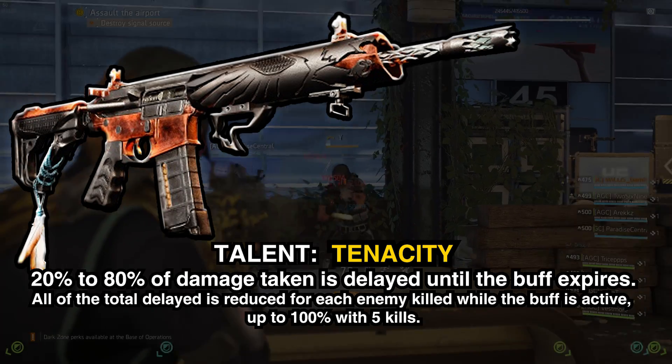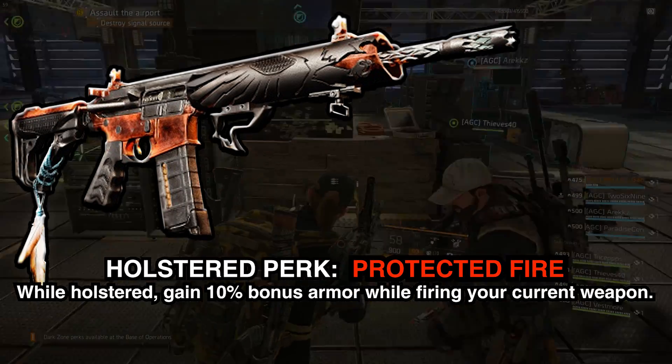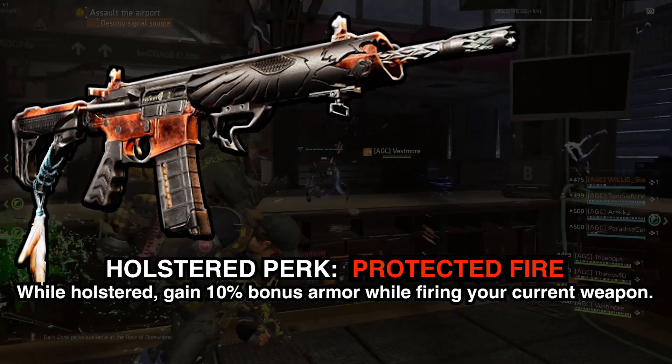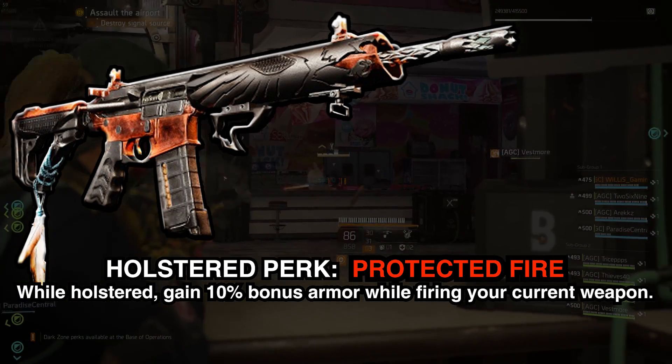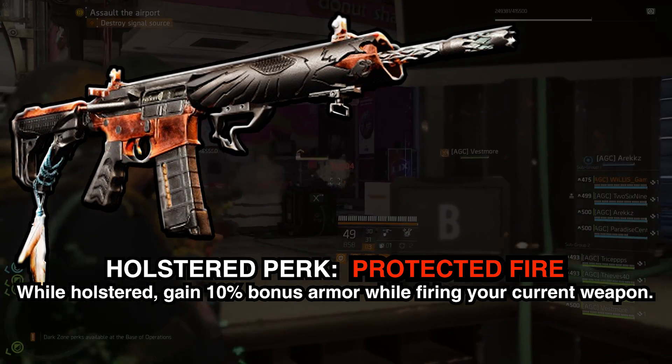Moving on to the holstered perk, we have Protected Fire. While holstered, gain 10% bonus armor while firing your current weapon. Pretty insane. So this is definitely like a tanky, flat-out DPS gun.